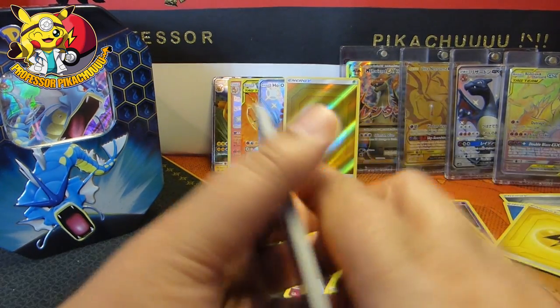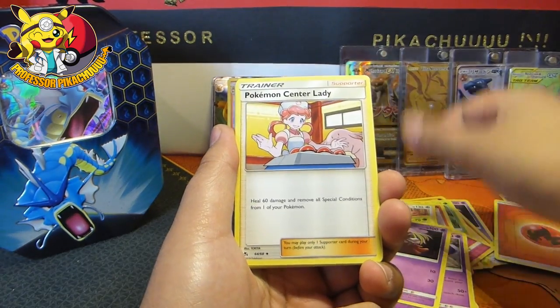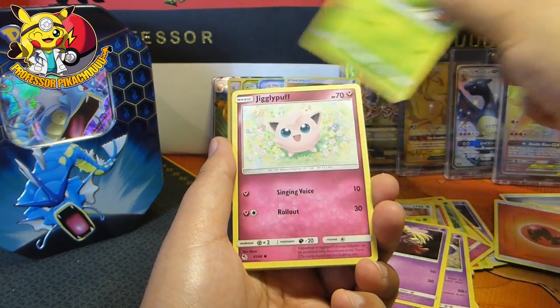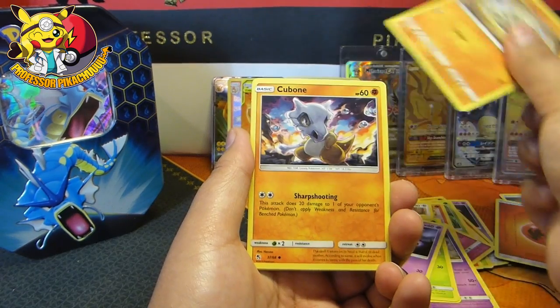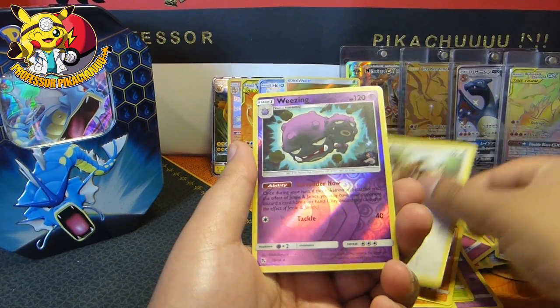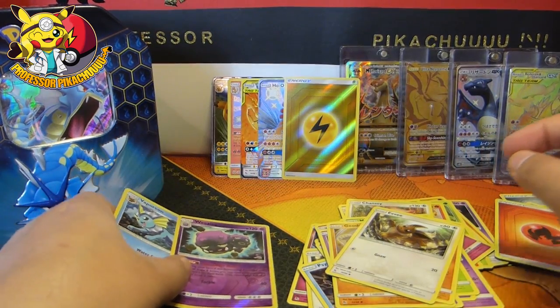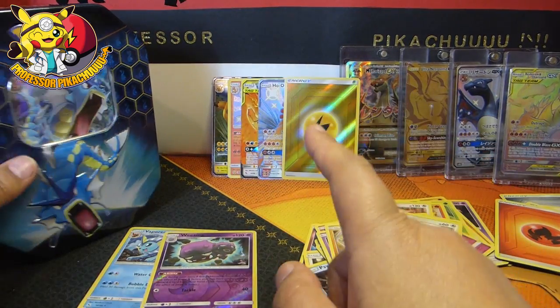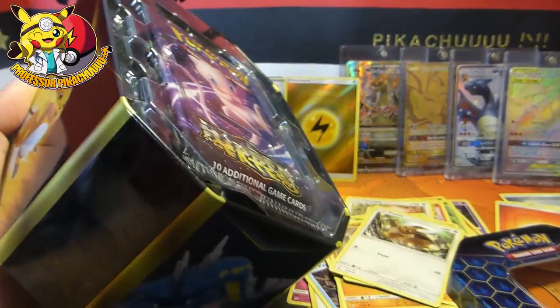One, two, three, and four. Here we go. We have an Energy, a Jinx, Pokemon Center, Metapod, Jigglypuff, Ekans, Geodude, Cubone, Eevee, Weezing and a Vaporeon. Not quite, but actually guys, not bad for one tin.